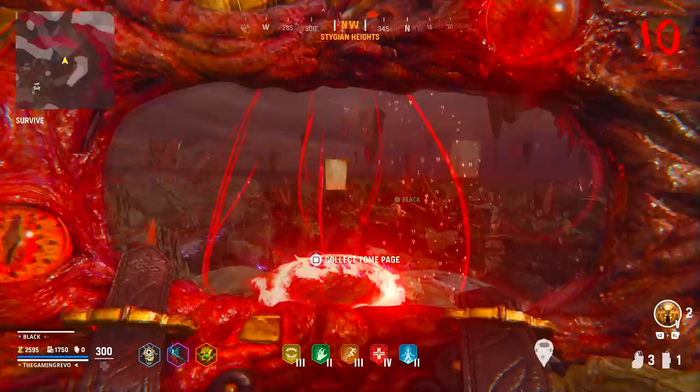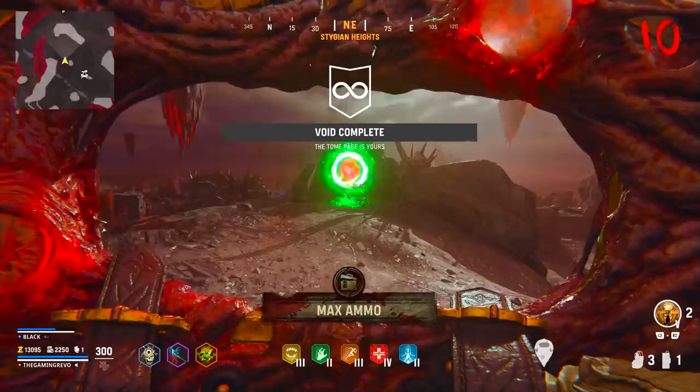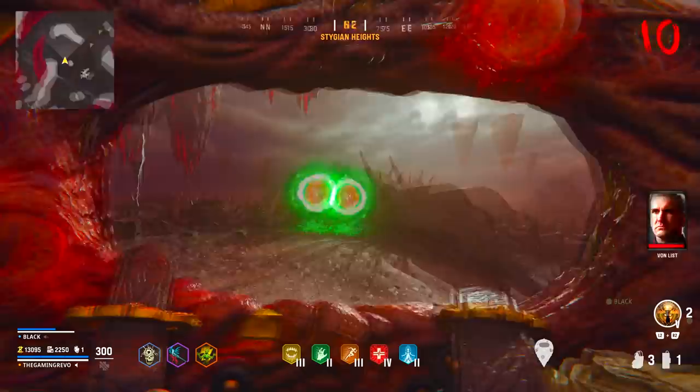Once you've managed to break the anchors, you will then be able to collect the page and enter the green portal to return to the map. When you return to the Egypt hub, that's the easter egg complete. A bunch of loot and chests will then fall onto the ground.